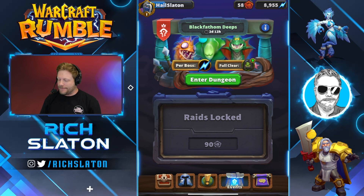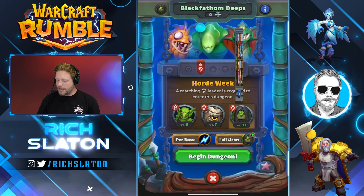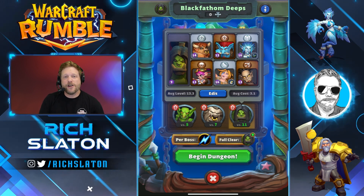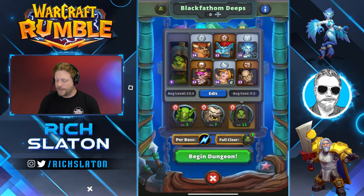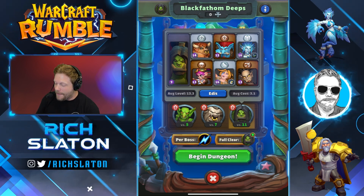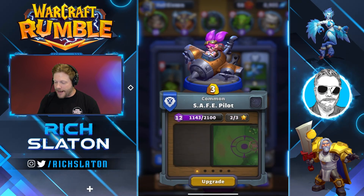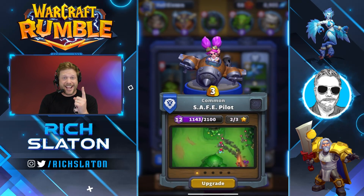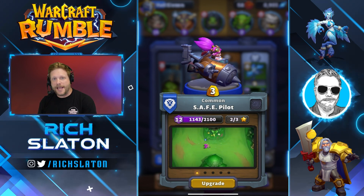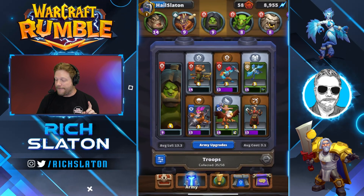Let's jump into Black Fathom Deeps — we are in the horde rotation — and we're going to work on leveling up Grommash Hellscream, who's a phenomenal single-target DPS tank who also gives Bloodlust to his surrounding troops. We have some other support here. Let's go back out to the deck. The biggest thing is making sure that you have some unbound troops. In this case, the Safe Pilot will be our option so you can take out some key factors in that first stage.